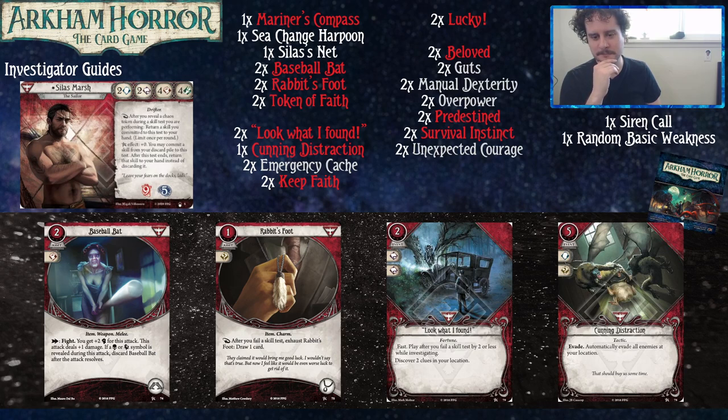Then we've got Look What I Found, a two-cost fast event. Play after you fail an investigation by two or less — discover two clues at your location. This is mostly good because if you're investigating a location with two shroud, it is not possible to fail it by two or less — because the difficulty of the test was two and your skill value cannot go lower than zero. You can probably also make this work a bit less efficiently on locations with a shroud of three.